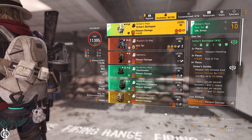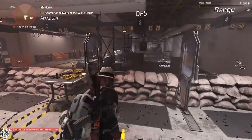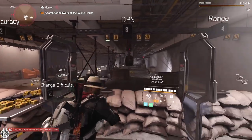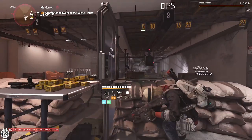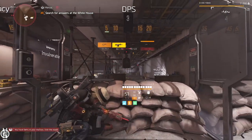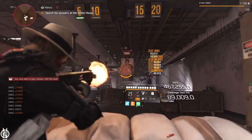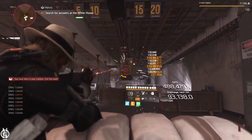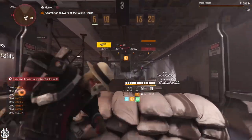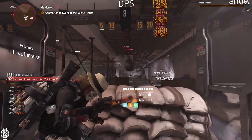Rebuilding the buff on this set is pretty easy. Run an ACS 12 or any fast-shooting shotgun. Get close to an enemy and you can watch the stacks climb at the bottom of the screen. With one clip you're almost fully stacked. Then switch to your assault rifle and maintain those stacks while shooting enemies.